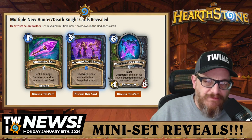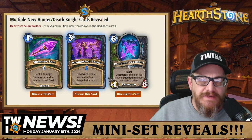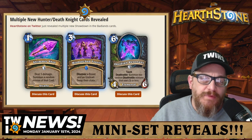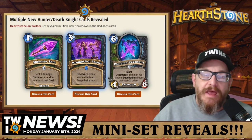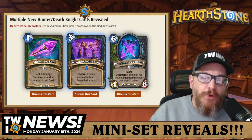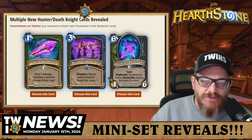The next one is a Hunter and Death Knight dual card: three mana Mismatch Fossils. Discover a beast and an undead and swap their stats. I'm excited about seeing what combinations can come up — it'll be pretty fun and funky. I'll absolutely be messing around with this one in both Hunter and Death Knight.